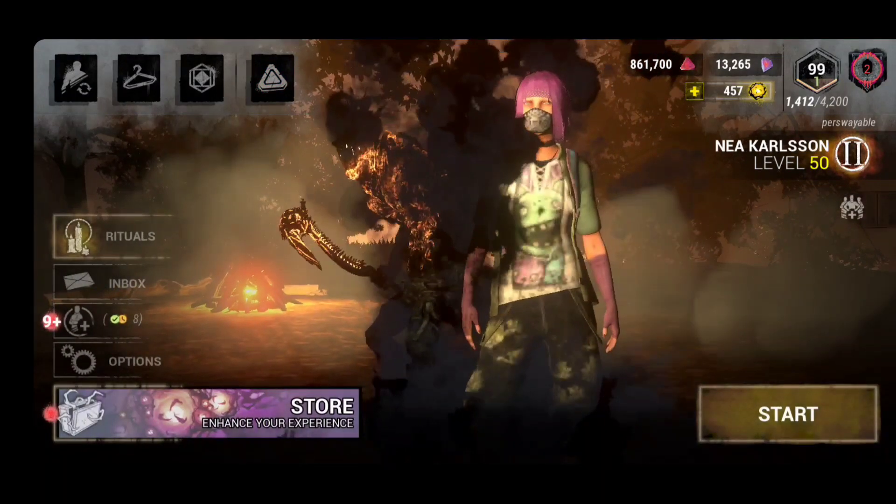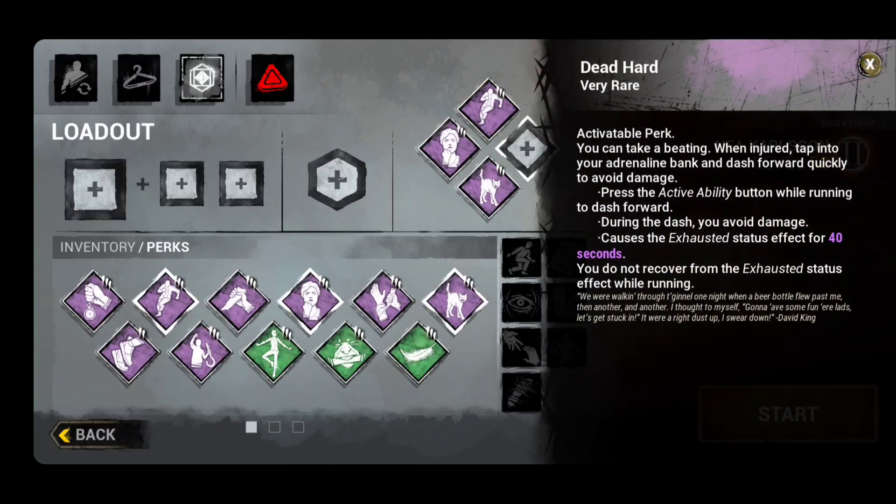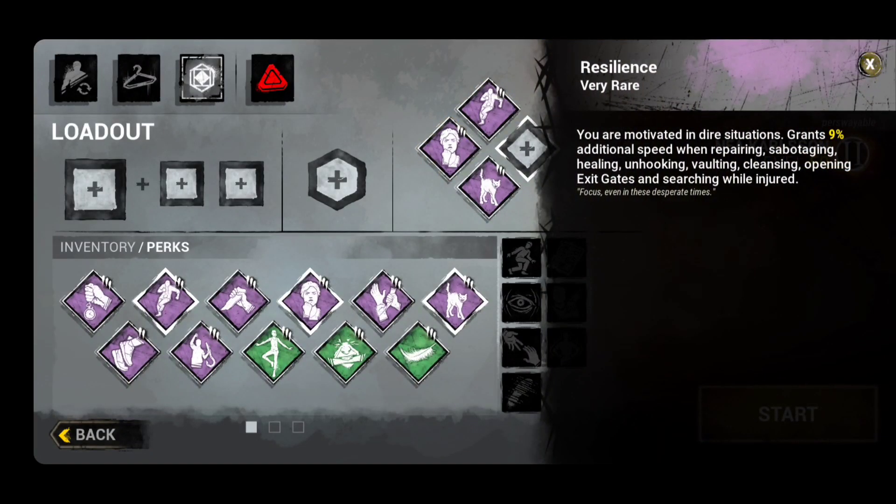This video is going to talk about Resilience. Resilience is a great perk if you're a little bit more experienced with the game and you can stay alive. Essentially, it means that when you're injured you get a 9% increase in additional speed when repairing, sabotaging, healing, hooking, and vaulting — which is a very nice thing.